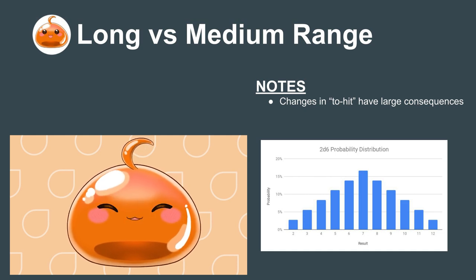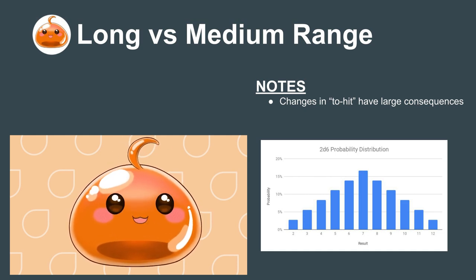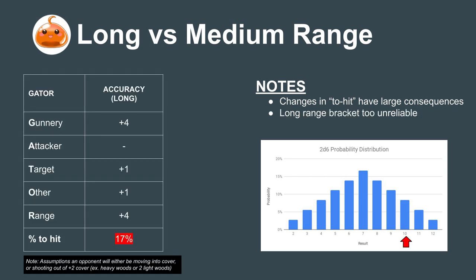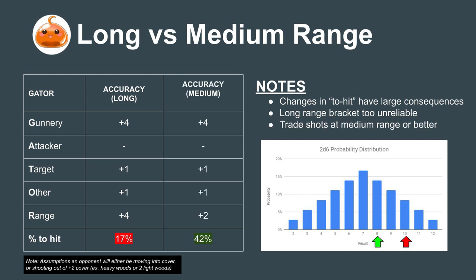The key thing to remember with ranged mechs, Commander, is that even though they can fight at their long range bracket, shooting while suffering from a +4 accuracy penalty is not ideal. When the battle lines start coming together, bringing your ranged mechs into their medium range bracket for a +2 accuracy penalty is critical to winning the fight.